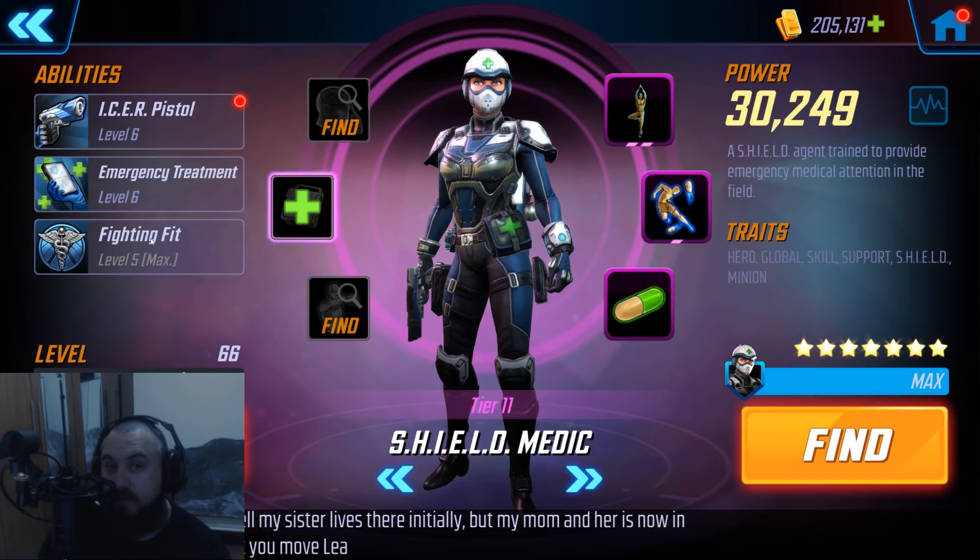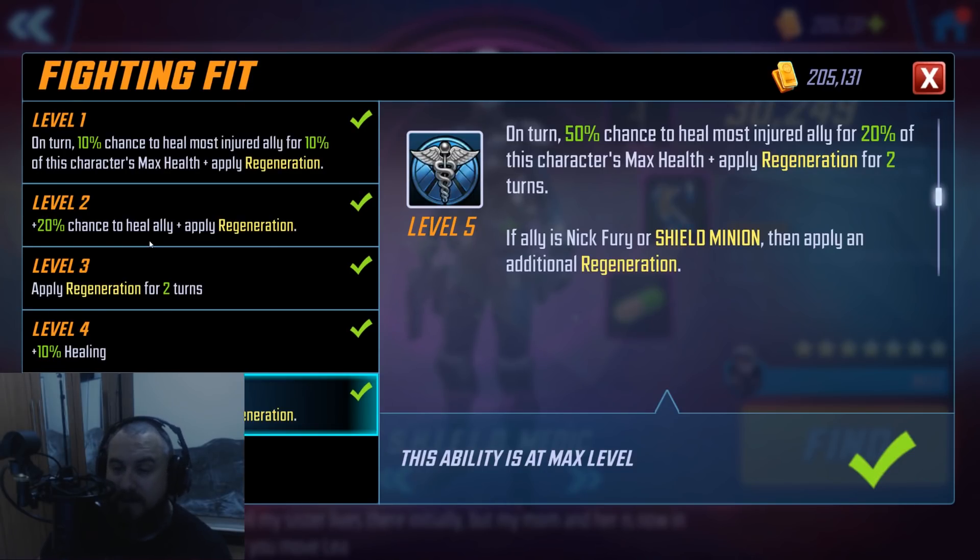Her T4 ability on the passive — I used it, it was the third one I did and only very recently, and since then I've found that my sustain has gone up an incredible amount. What the passive normally does without T4 is that on her turn, there's a 50% chance to heal the most injured ally for 20% of this character's max health and give them two regens. If that ally is Nick Fury or a Shield minion, you get an extra stack of regen. What the T4 does is bring it up by 20%, which doesn't sound like much, but with how fast the Fury team is, if you average it out to one out of every two turns this is going to proc, you're going to have bonus heals flying off all the time as well as regen — which Fury can then share with his rally ability very frequently.